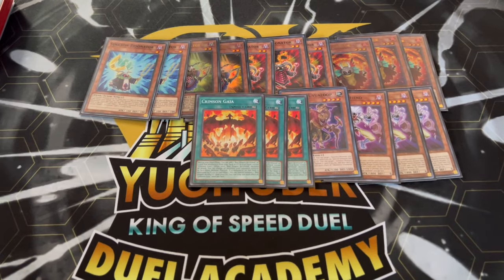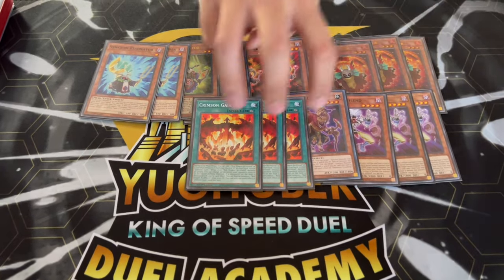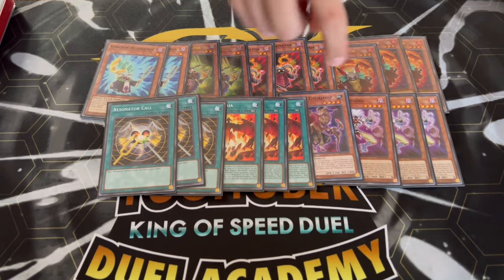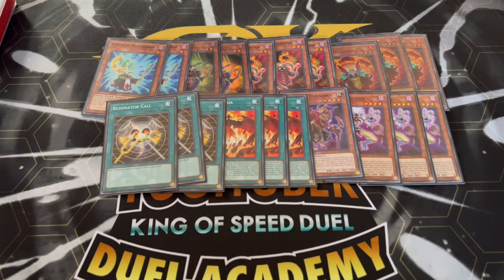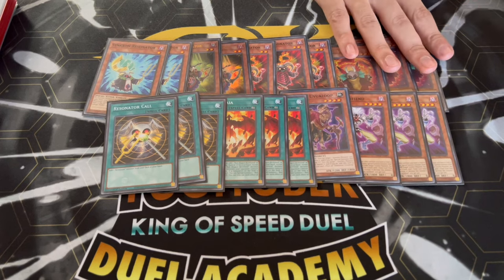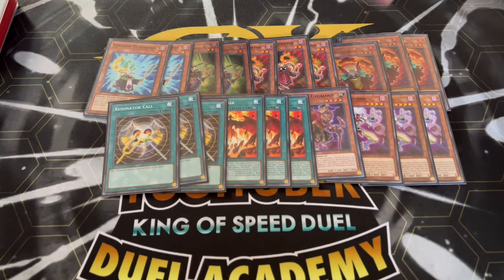For consistency, of course three Crimson Gaia — one-card combo, you gotta max out on them. And then three Resonator Call, which gets you to your one-card combo. So you have three, six, nine one-card combos in this deck, which is absolutely insane. Very consistent — as soon as you see one of these one-card combos you're pretty much good to go.